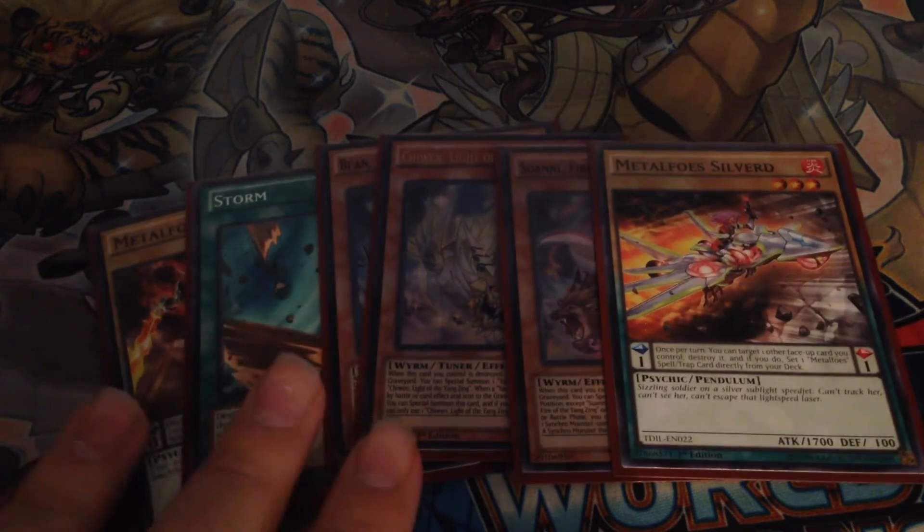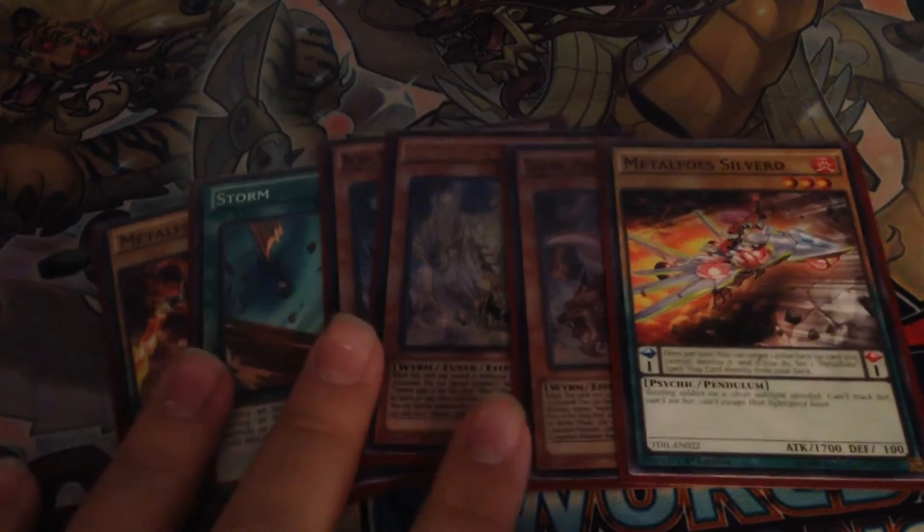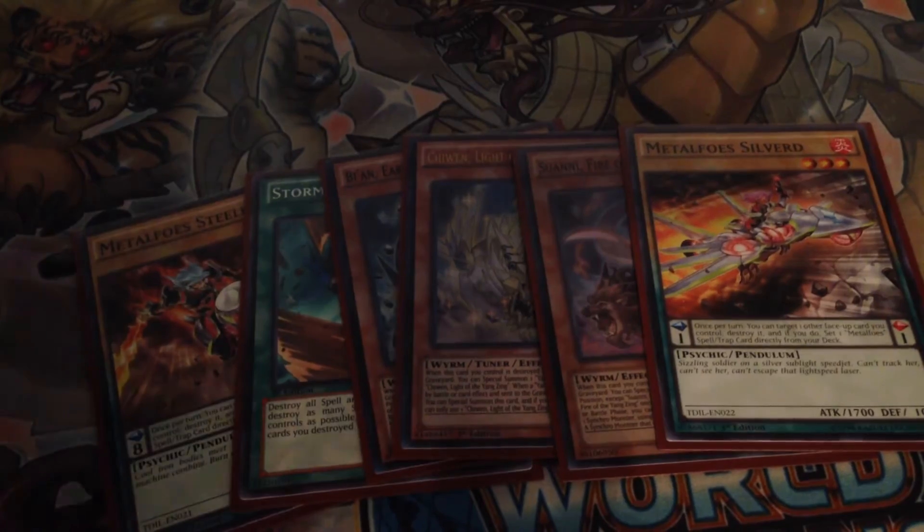This hand is going to assume we are going second. This deck typically doesn't go second, but let's say we just lose the die roll and this will be our 6th card — Metal Foe Silver. The reason we pick these two Metal Foes is actually really relevant to the combo, so let's go ahead and get into it.